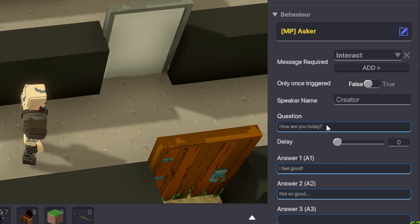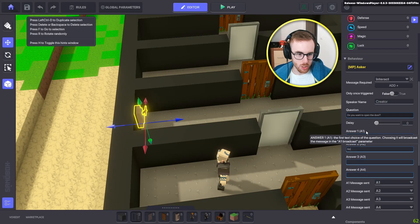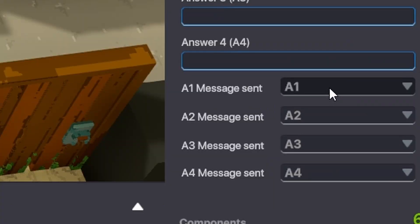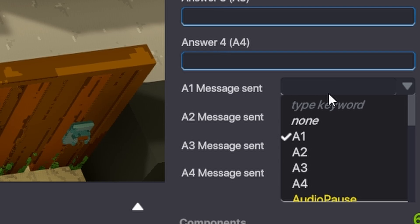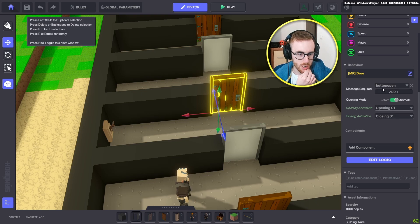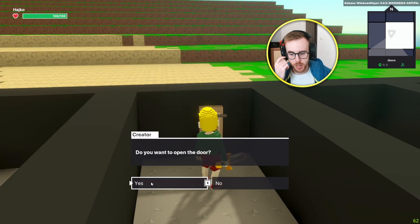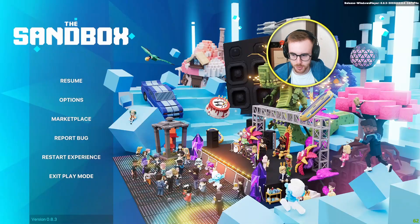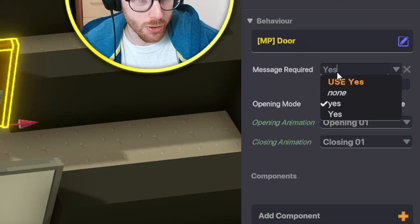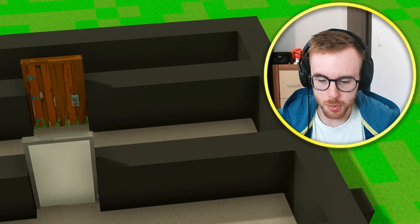We make the lever an Asker like the NPC and ask: 'Do you want to open the door? Yes or no?' Because we want to reuse answers, we create our own keywords for A1 and A2: 'yes' and 'no.' We go to the door and set message required to 'yes.' When we click on it, it opens a dialogue — it looks much better. We click yes, and when we press yes it opens the door. Easy like that.